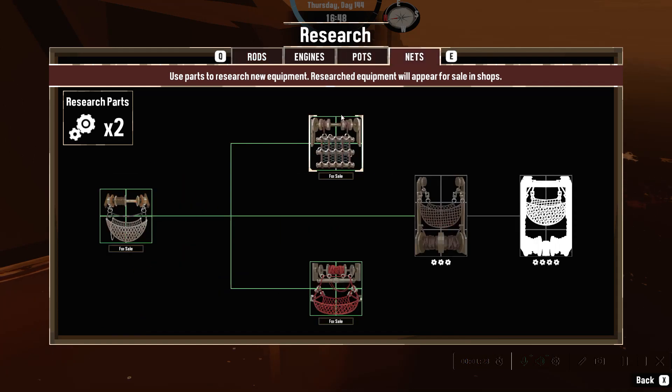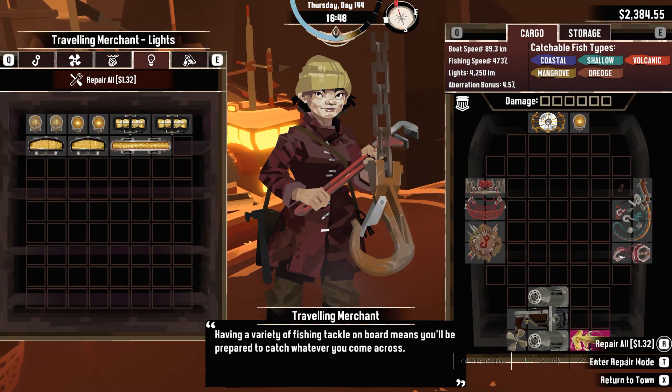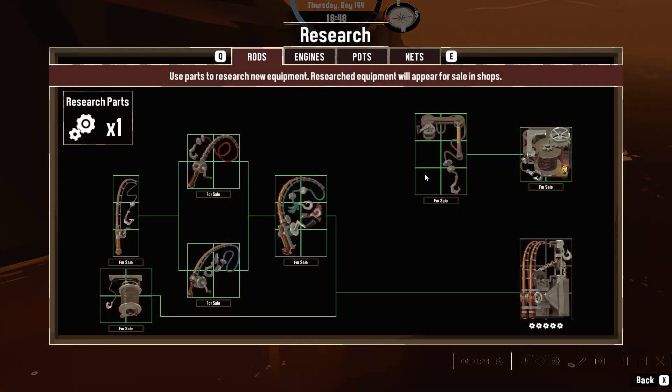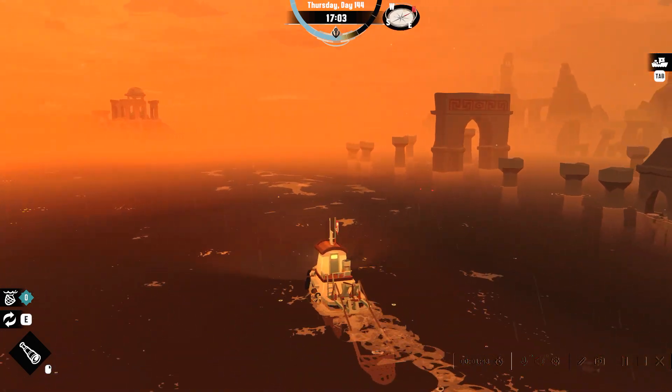What was I doing again? I think it was engines I was working towards. Only two more parts. Are you selling those parts? You are selling the parts. That one in the middle is glitched — hopefully that's not a problem later. It probably won't be.